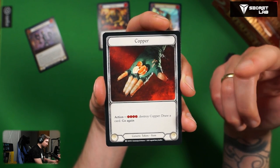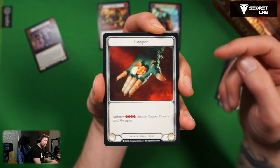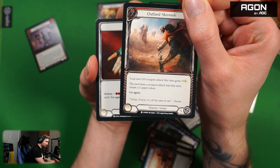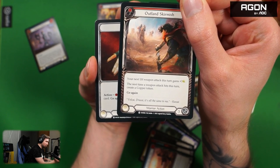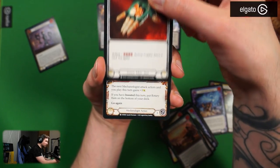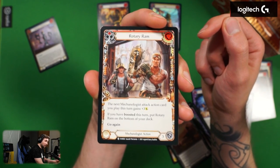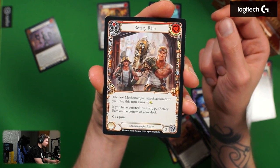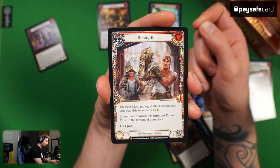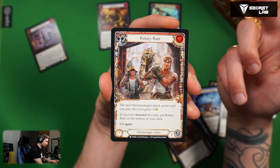Copper! Let me remind myself what copper does: four resources, action, destroy copper, draw a card, go again. So remembering Outland Skirmish — your next weapon attack has plus three attack and if it hits you create a copper token — this is good value. Rotary Ram for mechanologist: the next mechanologist attack action card you play this turn gains plus three attack. If you have boosted this turn, put Rotary Ram on the bottom of your deck, go again. You pay nothing, you're probably boosted anyway, and you save a card — essentially plus three attack for a card. Seems okay.